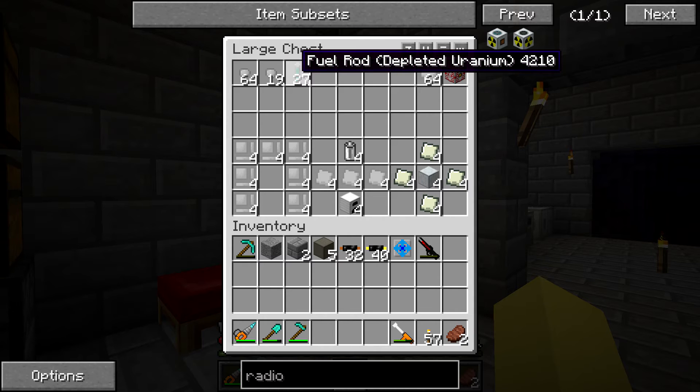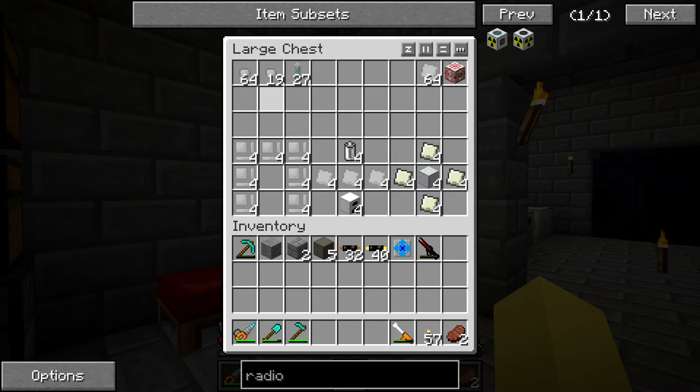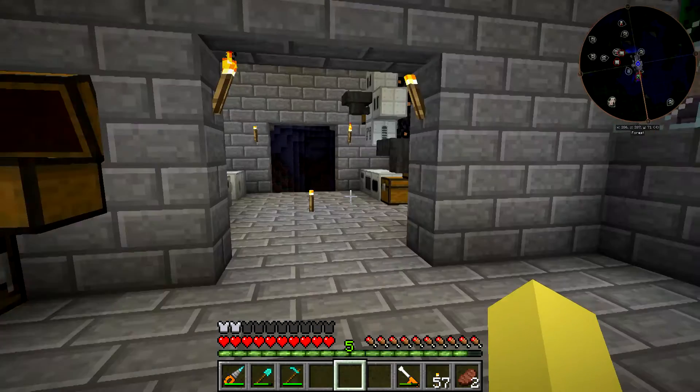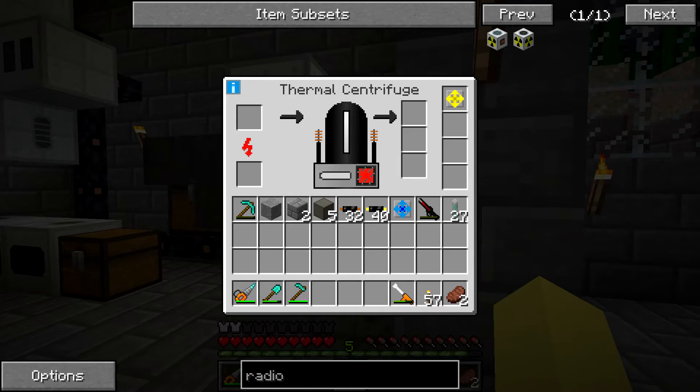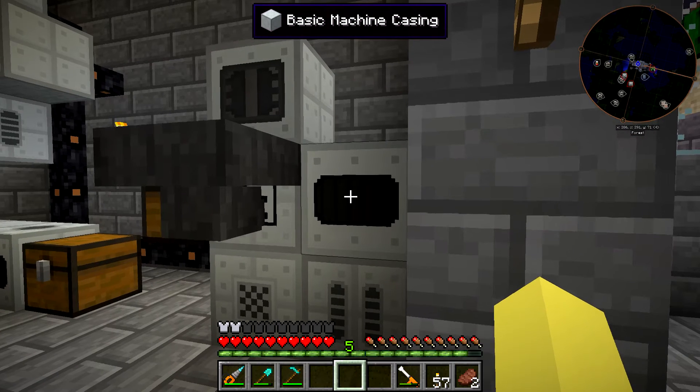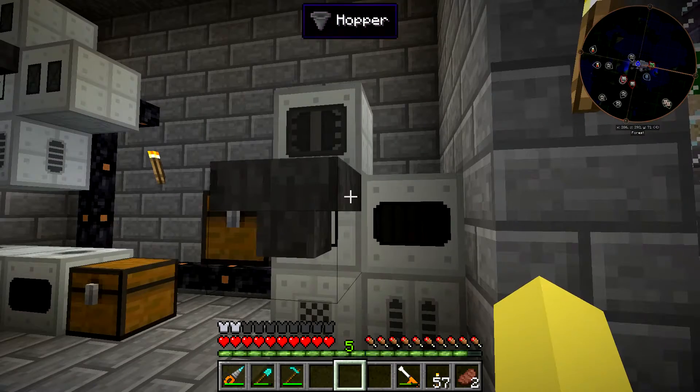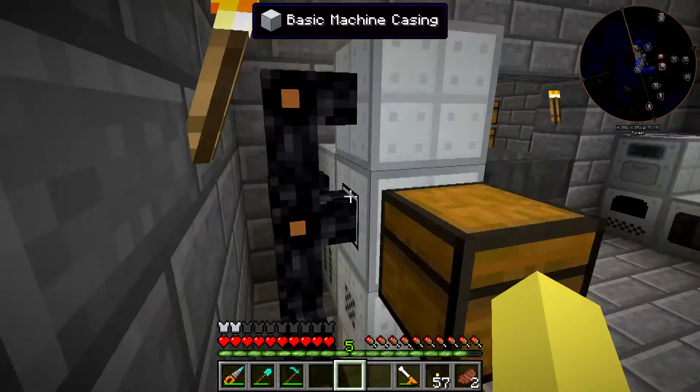This is a full batch of the depleted uranium cells from the plutonium generating nuclear reactor downstairs. I do have a little bit of plutonium from extra fuel rods — some partially depleted ones from the old system — but we still have 27 left. So before I do any crafting today, I'm going to bring these over to the thermal centrifuge and start processing them. I still have a ton of uranium and iron dust in here, so we won't have enough room to process everything — it'll just start filling up the internal storage.